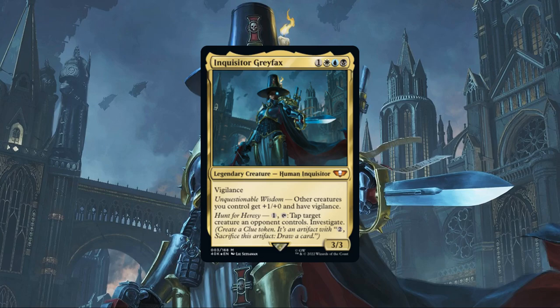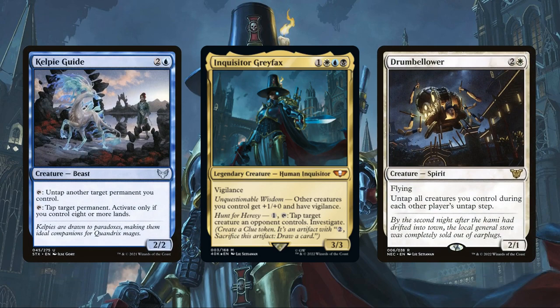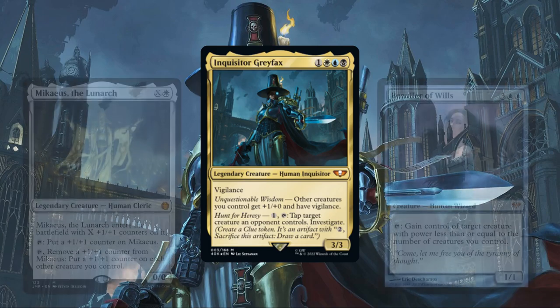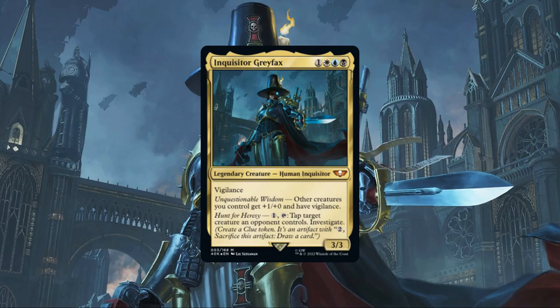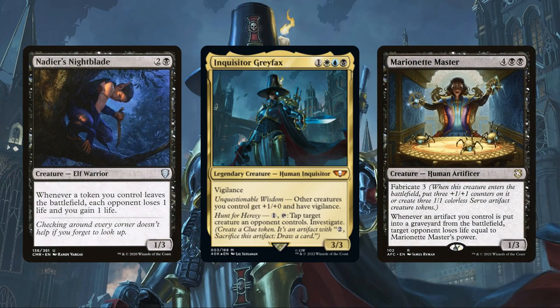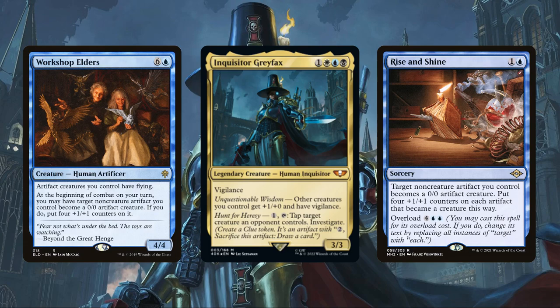This ability being limited to once per turn just won't do, so we'll be replacing some of the less synergistic members of the core build with multiple means to untap our commander to allow her to use her ability multiple times per rotation, enabling her to better control who can and cannot attack us while generating a healthy amount of clue tokens. We'll also be adding in some additional creatures with powerful tap effects we can get multiple uses out of, and multiple means to get additional value out of clues, ranging from damaging our opponents as we use them to draw, to turning them into creatures to build up our board states.